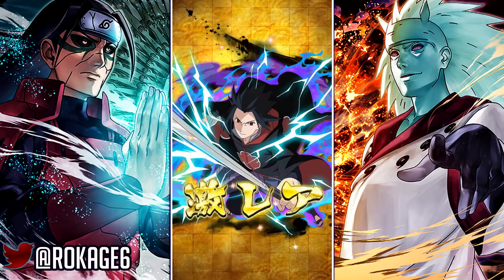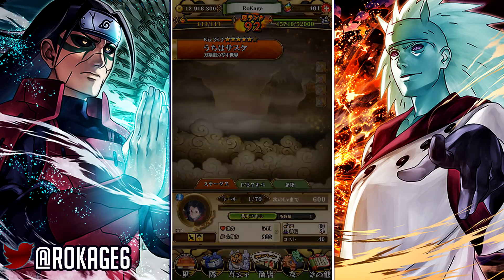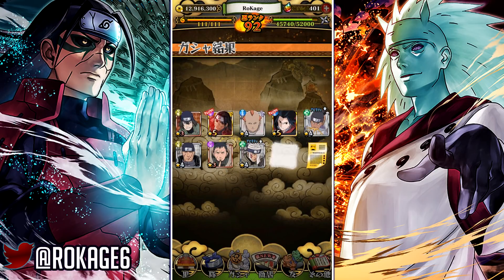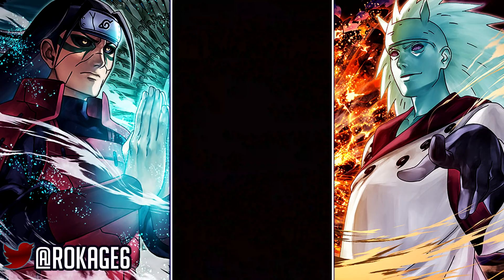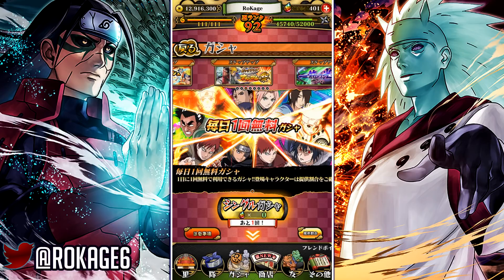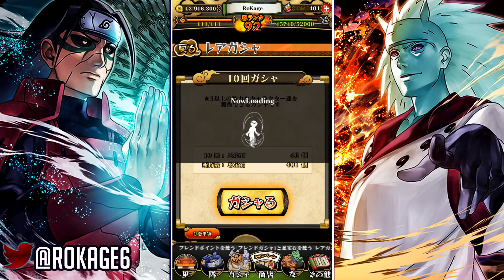Also got Amaterasu Sasuke — Akatsuki Sasuke, I have him at 90 on global. Third summon delivered! That's when it turned around. I do need to limit break those characters on JP. I was expecting limit breaks for Sage of Six Paths Madara and Kaguya so I could limit break them on global, but never mind.